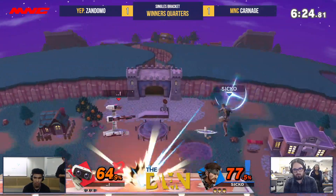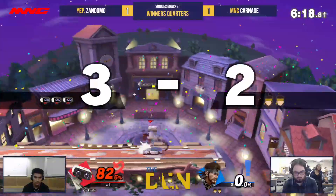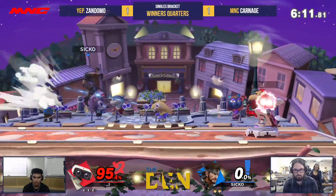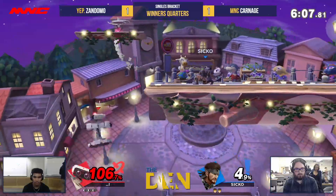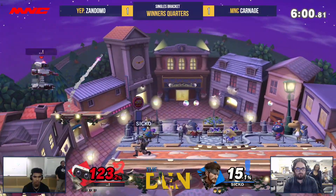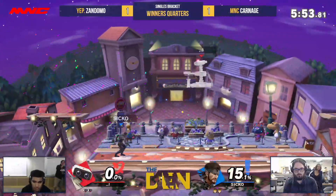I was choosing Town — really pretty good stage, honestly. Because the ceiling's higher up there we're not gonna kill as early as on PS2. Goes for the Nikita right here. I noticed Carnage hasn't gone for the Nikita too much against ROB, and now I see why — it's just so easy for Zandomo to switch up the recovery and avoid it. But right there, he's in his sights.